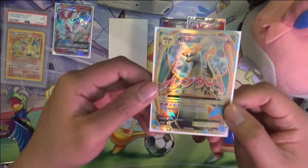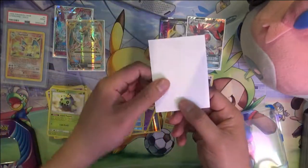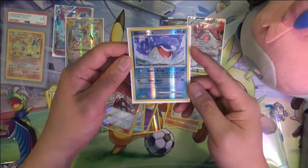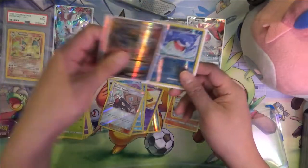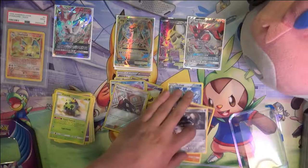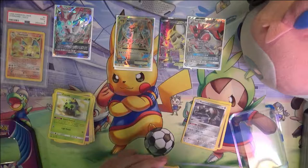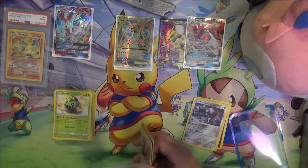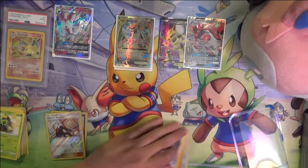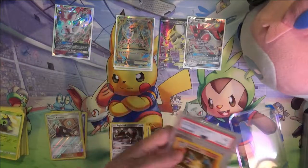Definitely the biggest hit was the Mega Charizard EX. For our promo card — well, that was okay. Pretty good opening overall. Now we're going to talk a little about the first set I went about obtaining when I started collecting again — the base set PSA 9 collection.